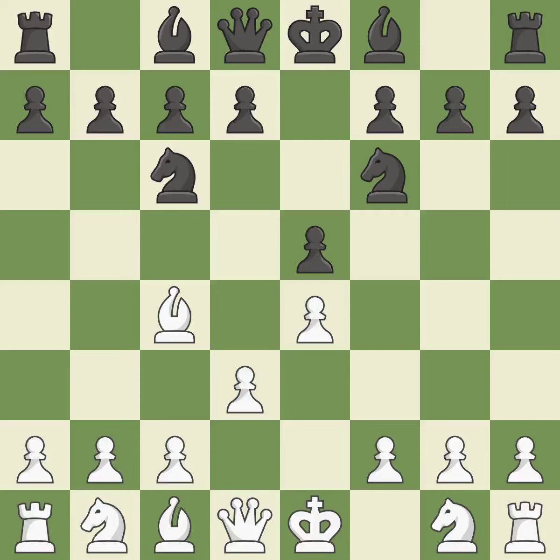Nc6 develops the knight toward the center, protects the e5 pawn, and controls the d4 square — it is good. Nf3 controls the d4 square, advances the knight toward the center, and engages the e5 piece in combat. By developing a bishop from its initial square, this activates it.